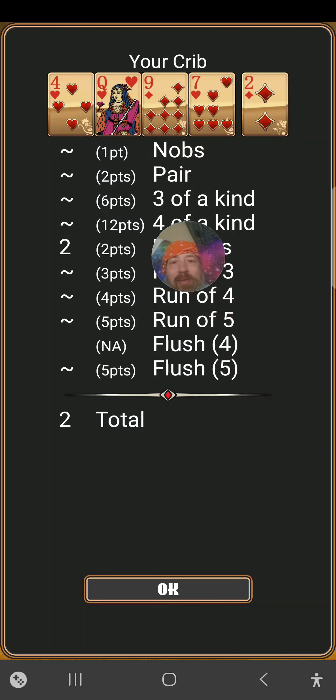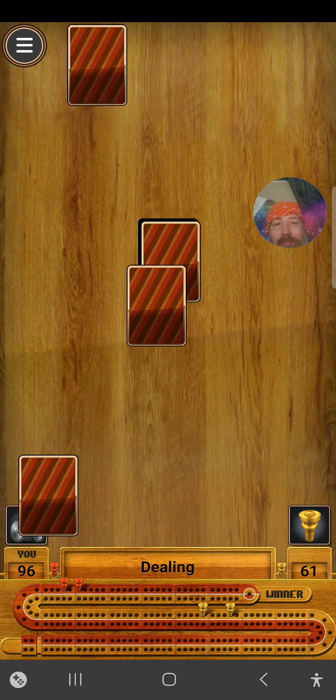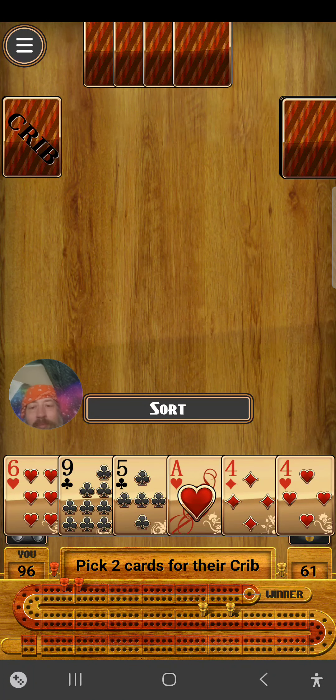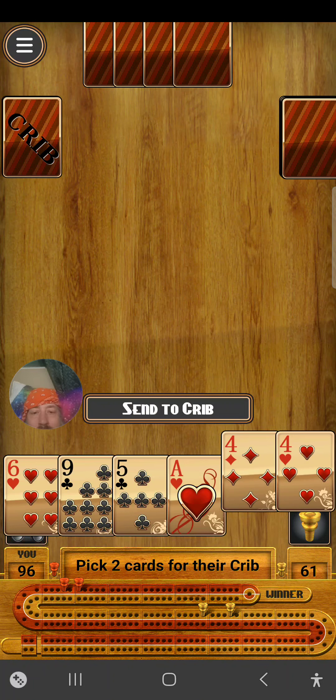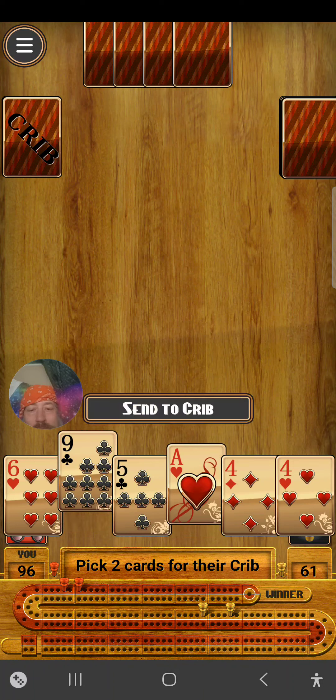And then in the crib, I had fifteen-two: the nine, four, and two. And that was it. And now it's your crib. Oh, wow. Is it a good hand? I just had a kind of a weird one.